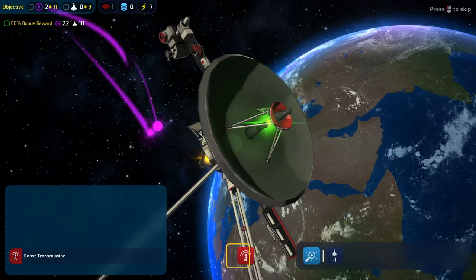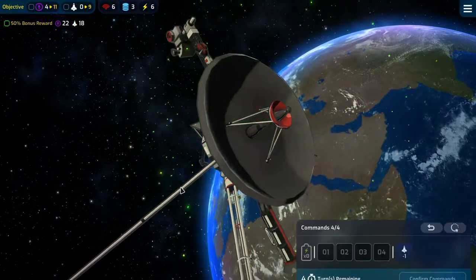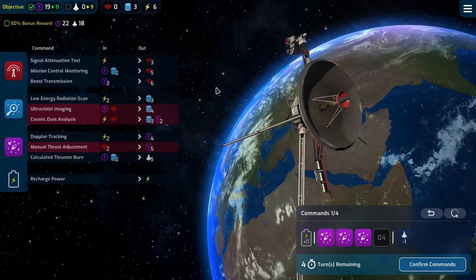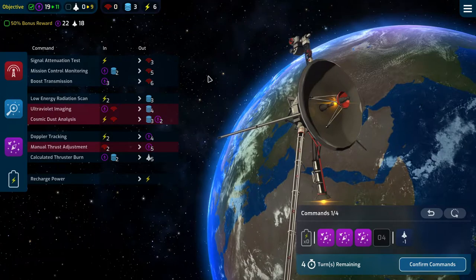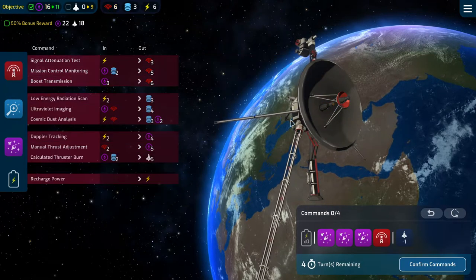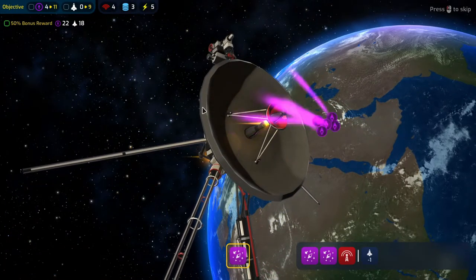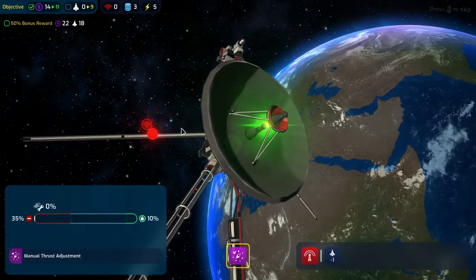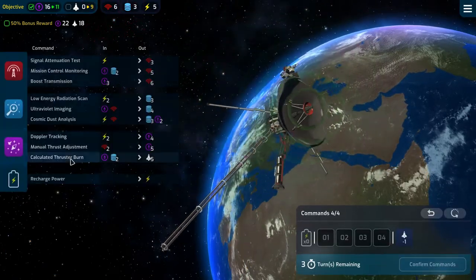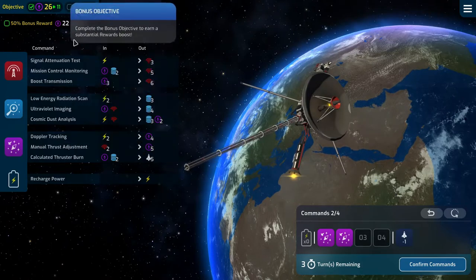Our reliability though is not great. We can do manual thrust adjustments three times — that almost gets us there with the nav. I'll boost the transmission, but it costs an additional two power and we can't afford that, so that's a resist. Then we can do this twice, which gets us the nav that we need basically.